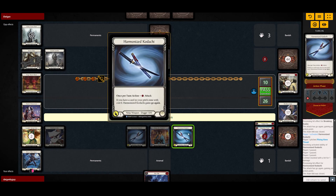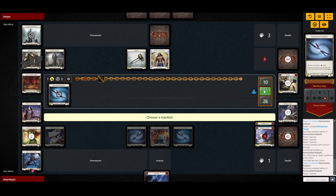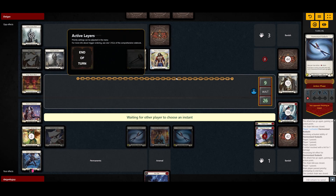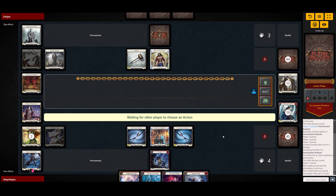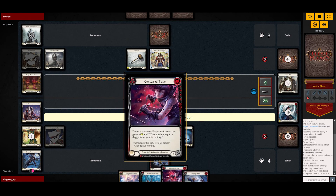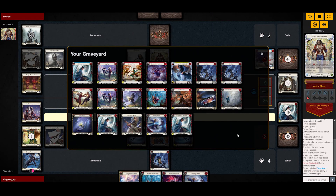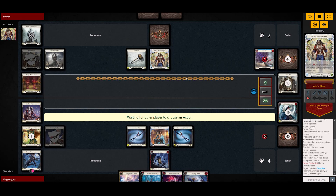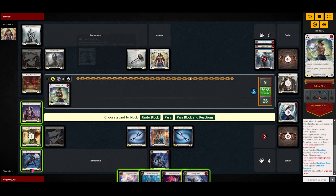I'm gonna try pushing him below 10 — that's where Kodachi value really kicks in. I'm gonna push this to the bottom and add this to the arsenal. Not a great hand, but it's fine. We don't really have a Dishonor in our discard — that's another issue. He's gonna go for another Crippling Crush.